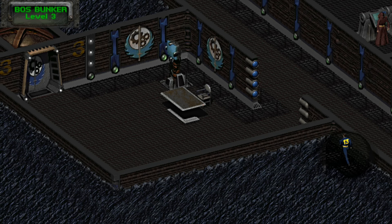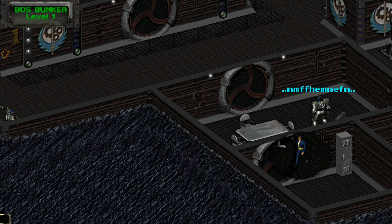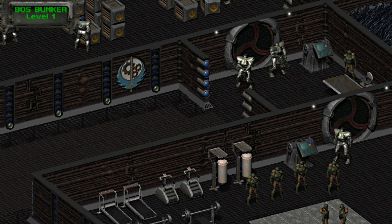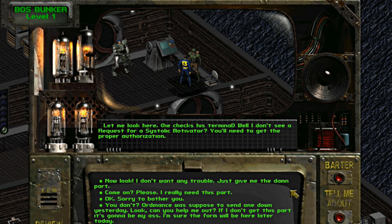There are two places you can get a systolic motivator. One of them is in Rhombus' room on the first level, located within his locker — you will need to sneak around to get to it. If you attempt it later at night, he will be by the bed instead, possibly making it easier. The second systolic motivator can be given to you by Michael, the equipment manager of the storage room also on the first floor. Getting it from him will require a social skills check.